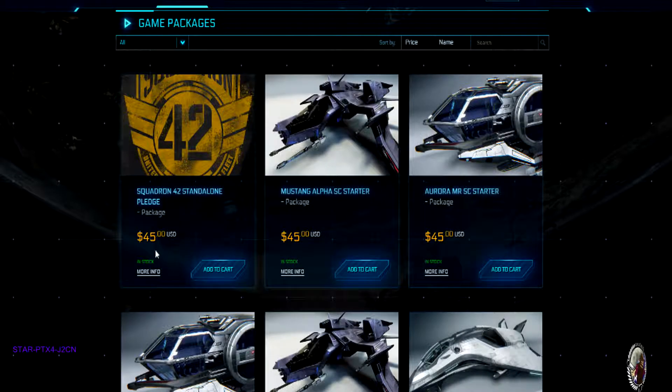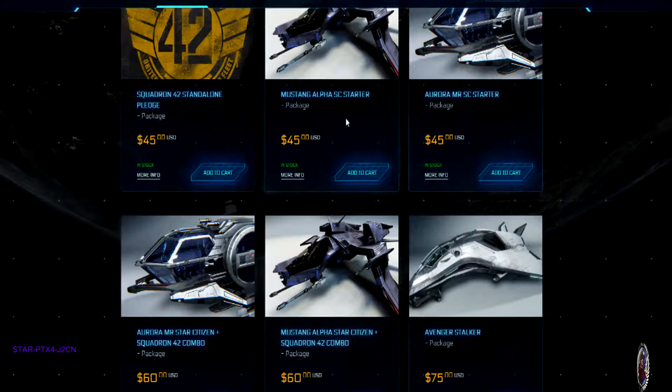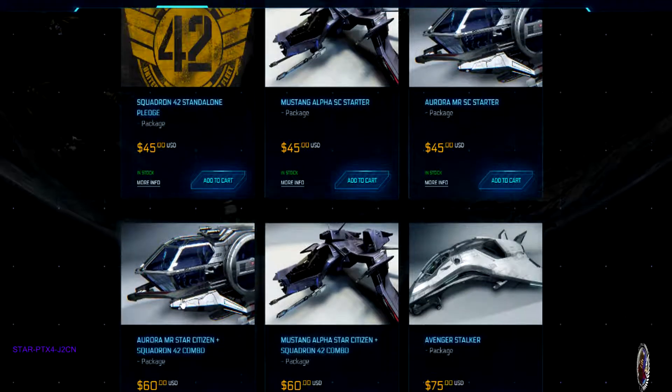You can pick Squadron 42 up on its own for $45 if you're not interested in Star Citizen, or you can pick up just Star Citizen on its own for $45 if you're not interested in the campaign. If you'd like both, you can get a combo pack of Star Citizen and Squadron 42 for an extra $15 on top of one of these packs.